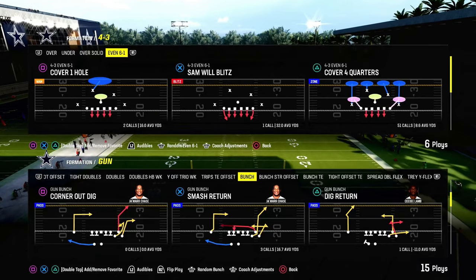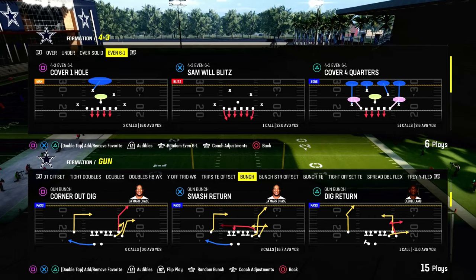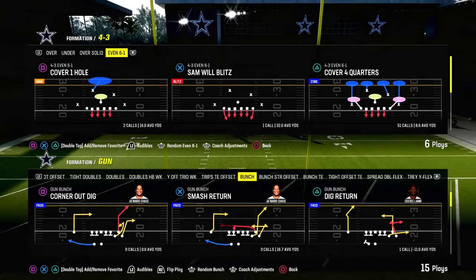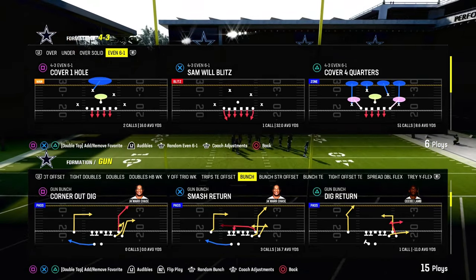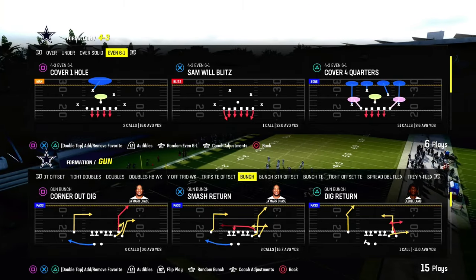Today's video I'm going to show you one of the best ways to beat double man coverage in Madden 24. This is 100% the meta right now as we're seeing a lot of different types of double man, and really the most prominent is out of the 4-3 even 6-1 formation.